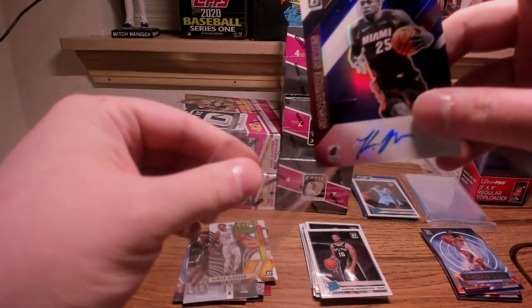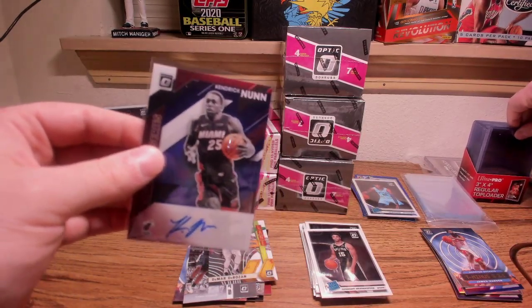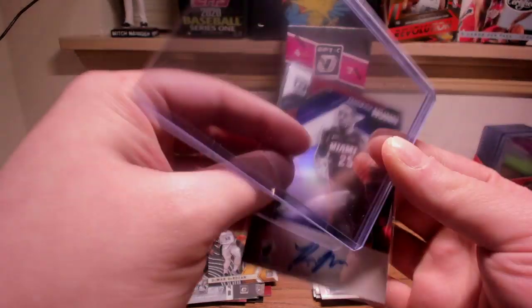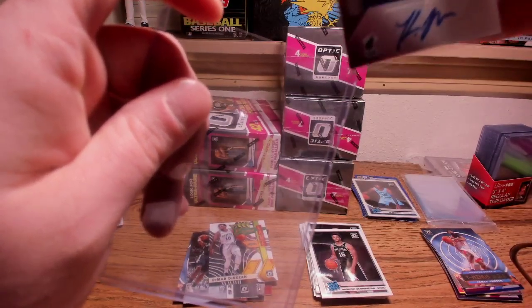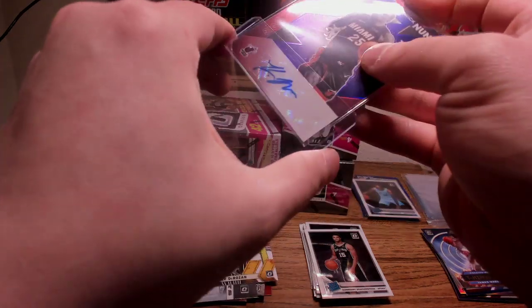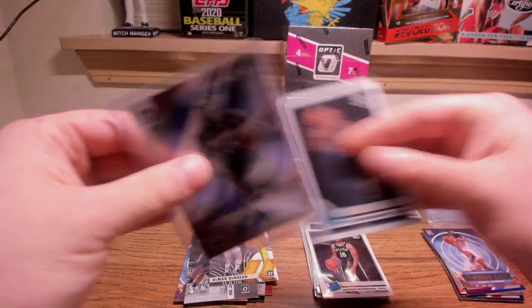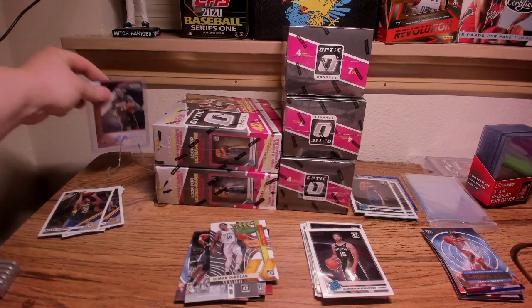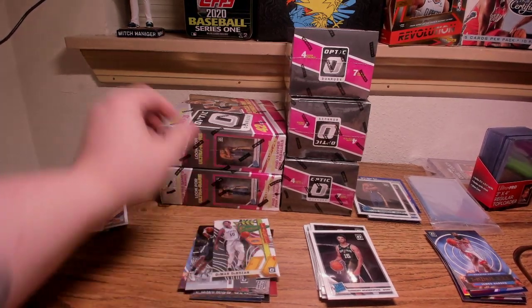That's a crazy good start — a Zion, a Ja, and a Kendrick Nunn Signature Series purple. Pretty sure that's worth a top loader. I think that's going to replace the Zion — it's a purple auto of a top rookie. All right, let's get into these mega boxes.